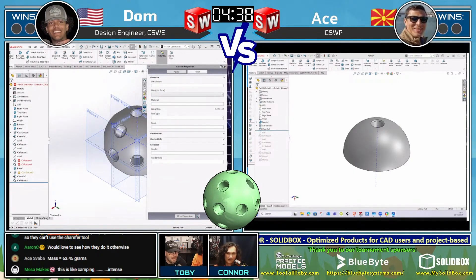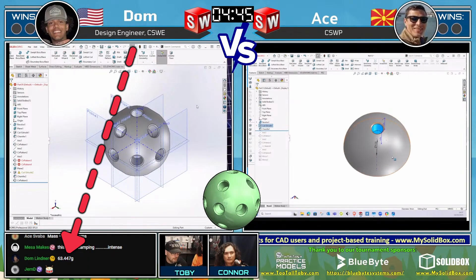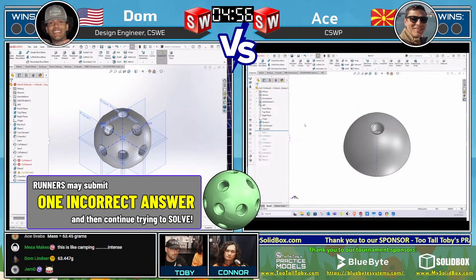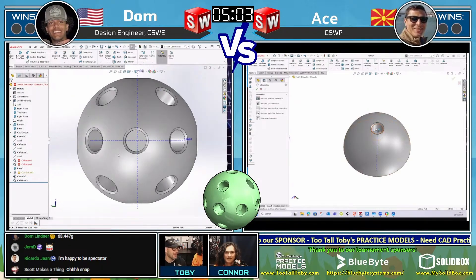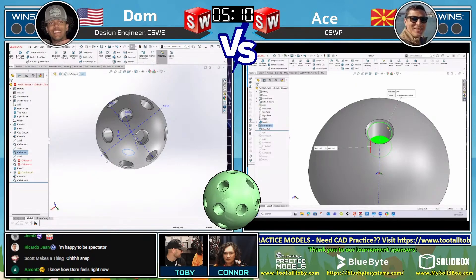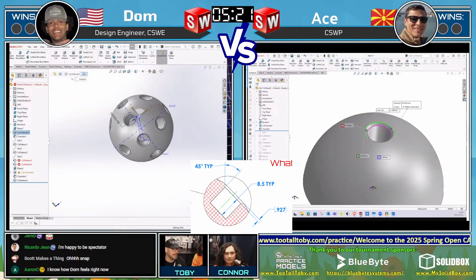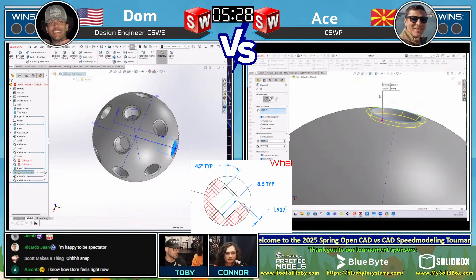What a strange looking part. Dom is coming in with an answer — 63.45 grams. Either way, it's the same answer, and that is not correct. Interesting — always interesting when both runners come in with the same answer but not correct. What this means is whoever answers next is going to be ineligible to earn the point from this match. So both runners are now taking a minute, taking a breath — looking back at all their dimensions, looking at the drawing, trying to figure out what went wrong. Very interesting that both of them got it wrong.